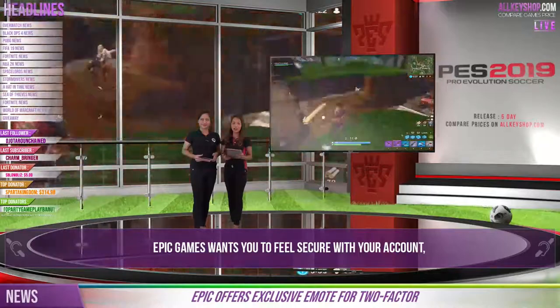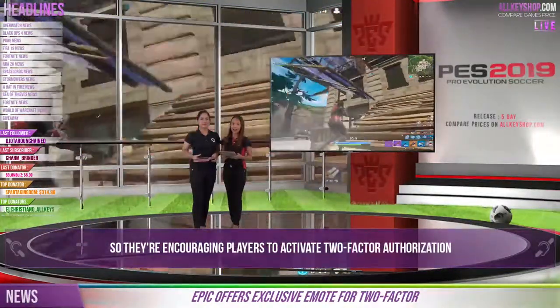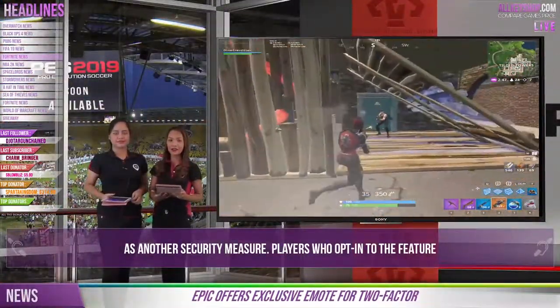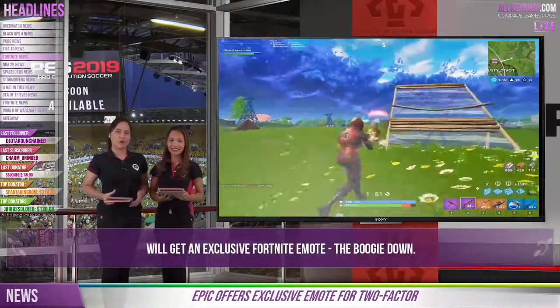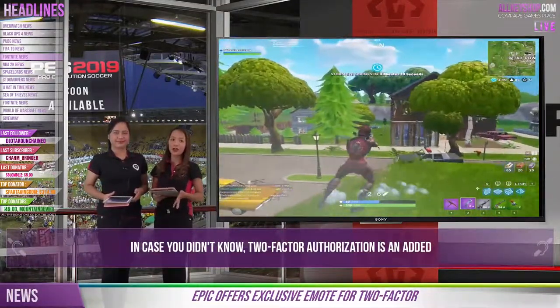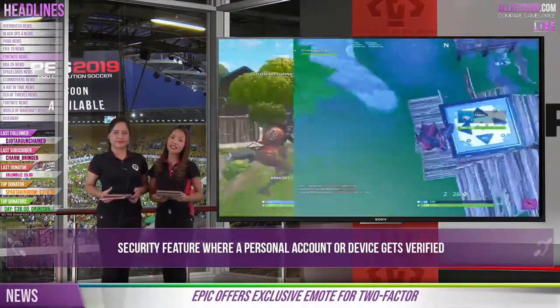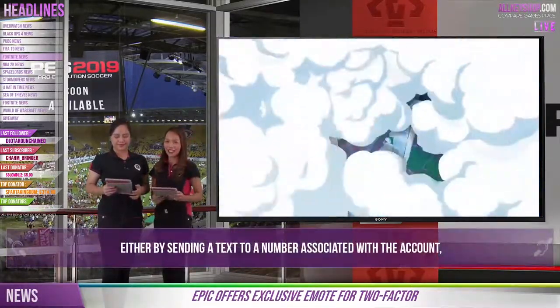Now let's move on to Epic Games wanting you to feel secure with your account. They are encouraging players to activate two-factor authorization as an additional security measure. Players who opt in to the feature will get an exclusive Fortnite emote. Two-factor authorization is an added security feature where a personal account gets verified either by sending a text to a number associated with the account or an authentication link via email.